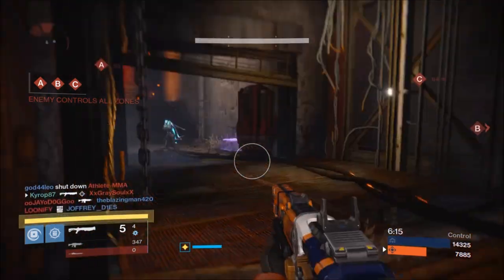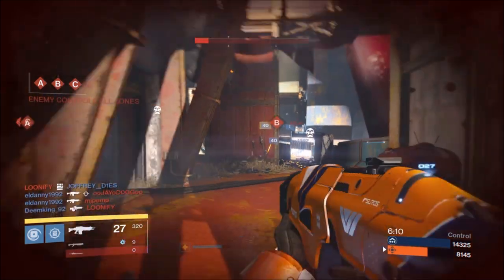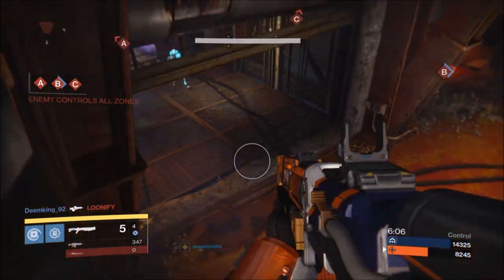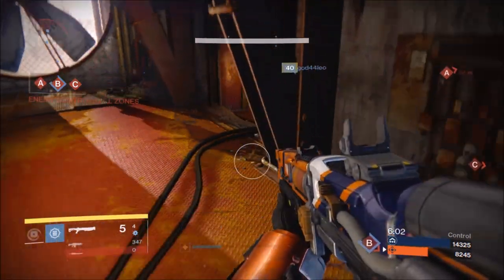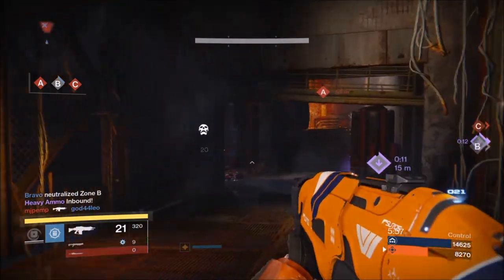Where this helm really shines is for shotgunners that are chasing you around corners. You can just turn the next corner, jump, and float there waiting for them. I recommend a shotgun with Third Eye, or really any weapon with Third Eye, since this perk only works if you're aiming down sights and it's tough to gauge where the shotgunner is if you can't see the radar while floating.